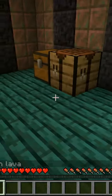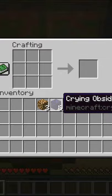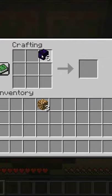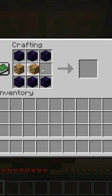Crafting the respawn anchor, you will need three glowstone and six crying obsidian. Grab your crying obsidian, place three across the top, three across the bottom, and then grab your glowstone and place that all the way across the center.